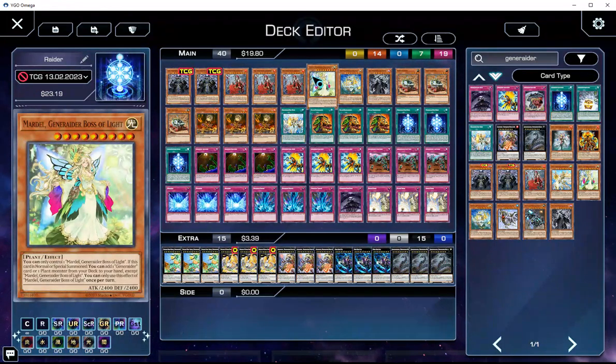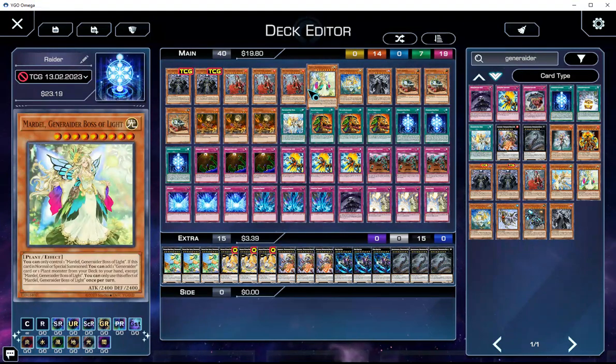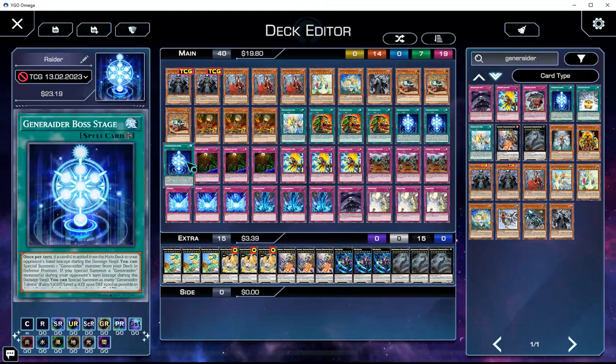One Mardel. We're only on one Mardel because it's kind of weird to draw, but you're also on the three Lonefires to summon it from deck. On summon, Mardel searches a Generaider card or a plant monster from deck to hand. Essentially, this card on summon searches a Generaider from deck to hand, so you can add your Boss Stage with this.